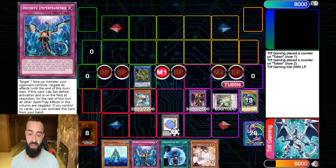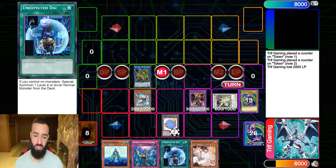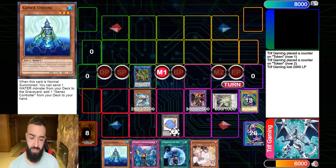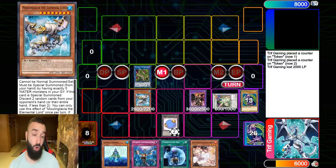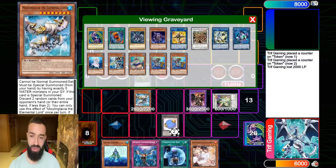So imagine opening Impermanence and Ash, then having Deep Sea Diva with Unexpected Dai as an extender — you Unexpected Dai first, then go for Diva. If they hand trap the Diva you can still make Needle Fiber after that. The deck is insane — you have so many starters. Genex Undine is also the same end board except no Moulinglacia.